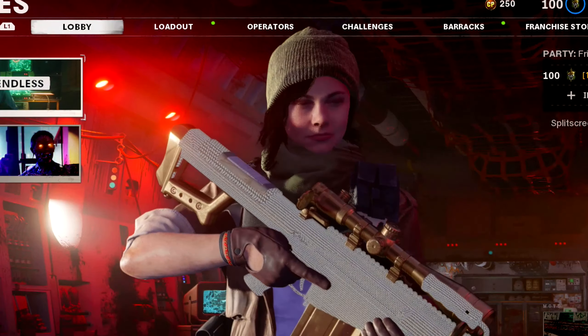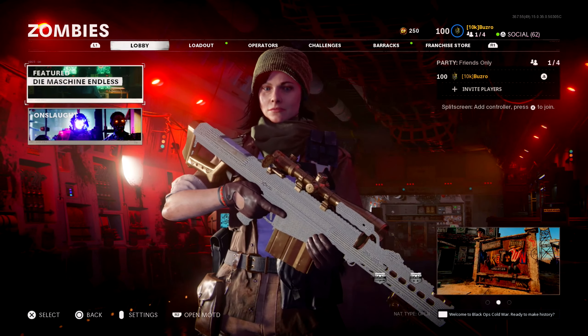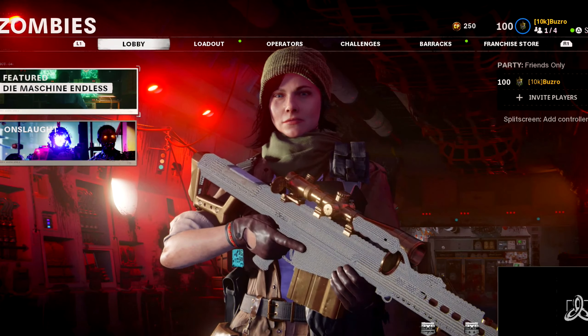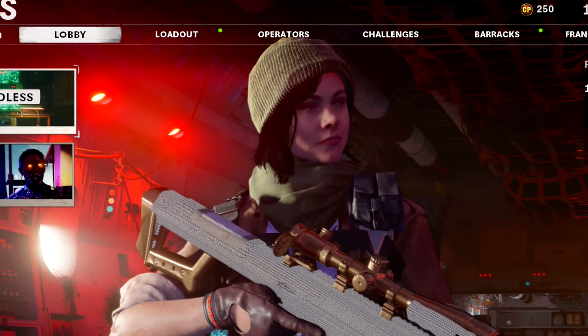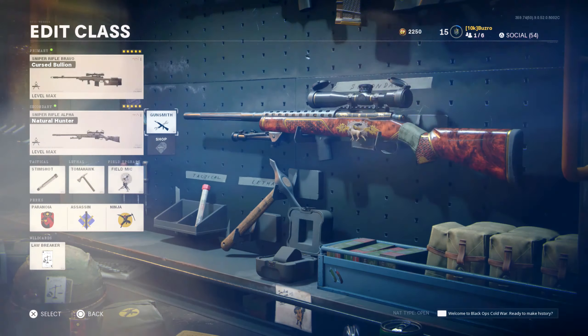First up we have the Tundra. I've thrown on a 28.2 inch Tiger Team Barrel, a Tiger Team Spotlight, Infiltrator Grip, Seven Round Mag, and an Airborne Elastic Wrap. This is to absolutely maximize the speed on the Tundra completely. The Spotlight basically gives you marksman-like ADS similar to Modern Warfare 3. That helps a lot on maps like Cartel. The Infiltrator Grip is more for movement than ADS speed — you'll find a noticeable difference after using it.